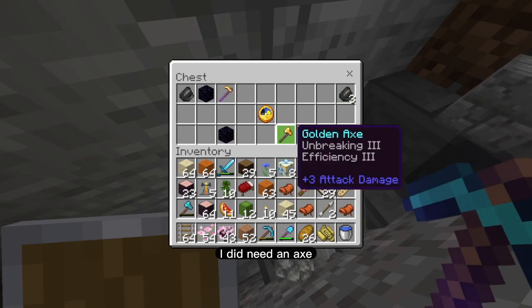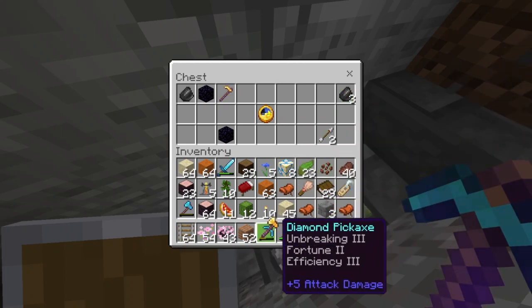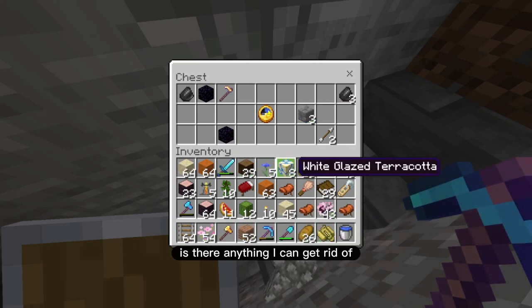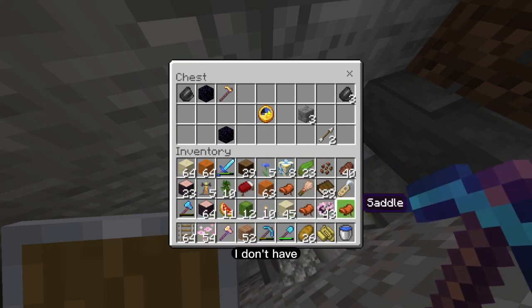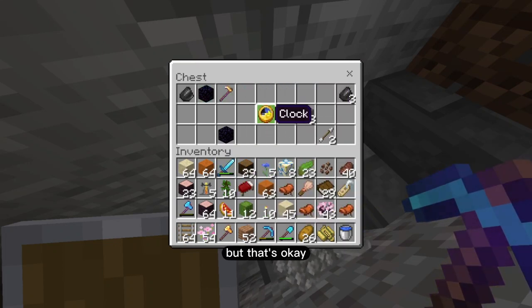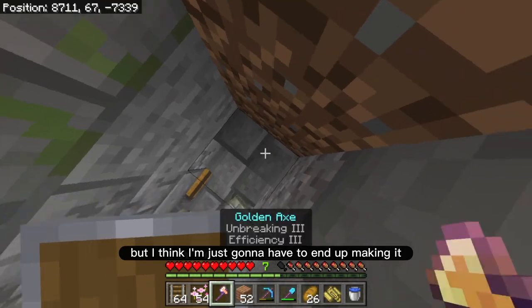An axe — I did need an axe. I remember explicitly saying I needed an axe, so I'll hold onto it. Let's clean out my inventory — is there anything I can get rid of? No, I think I actually don't have as much inventory space as I thought I would. But that's okay. A clock would be cool to have, but I think I'm just gonna have to end up making it.